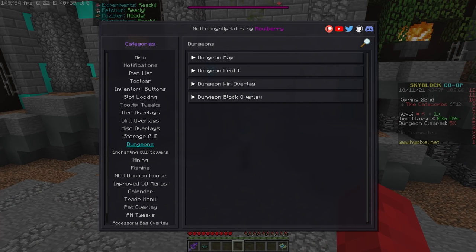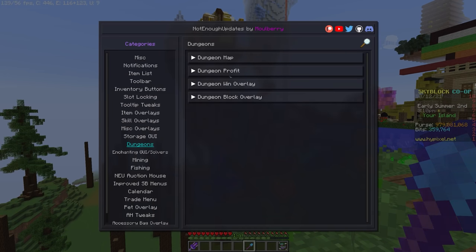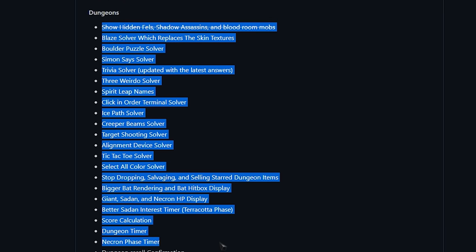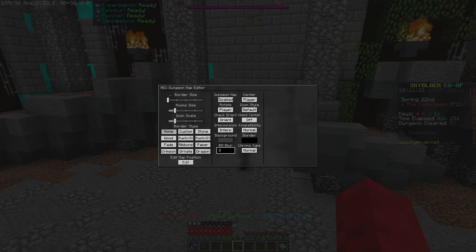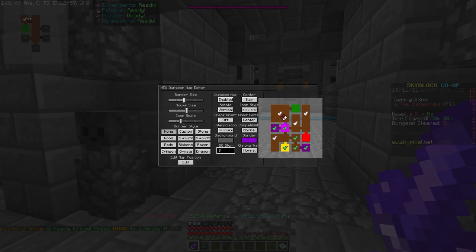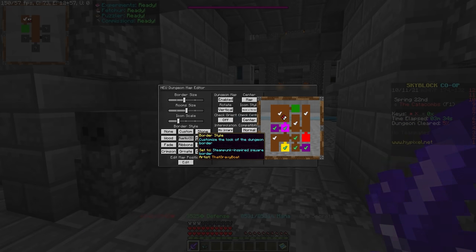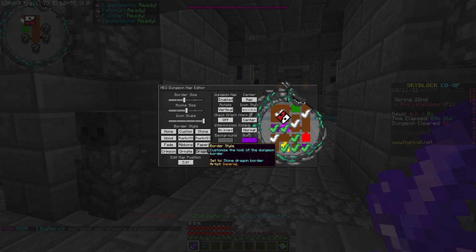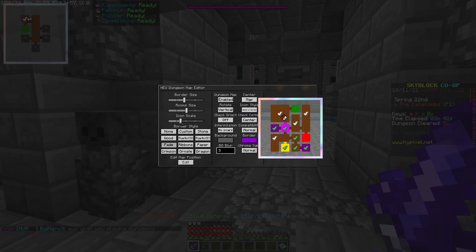Dungeons. This mod contains a lot of dungeon features, but if you're looking for solvers, you aren't going to find them here — you should probably use Skytils for those alongside this mod. The biggest feature is quite possibly the most complicated and customizable dungeons map you've ever seen in a mod. The controls are hidden away, but you can type /neu map to open this menu with a bunch of customization options for your dungeons map. Have a play around with these options, as you get given a preview. If you have a texture pack that supports it, the map textures can also be changed through that.